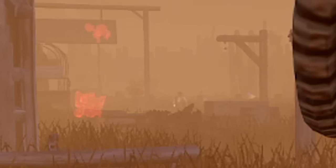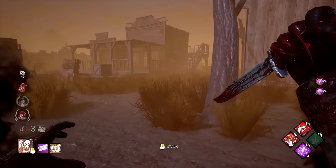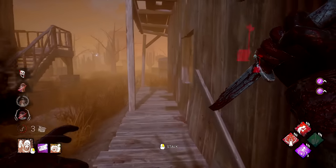We now observe the wild solo-queue survivors in their natural habitat, which is anywhere but doing a generator. They are in a pack, meaning they have the combined IQ of three right now, which is quite powerful. The killer can only watch from a distance, because any sudden movement will make the solo-queue survivors run to the edge of the map and start self-caring for another 25 years. Truly a remarkable species, the solo-queue survivor is.